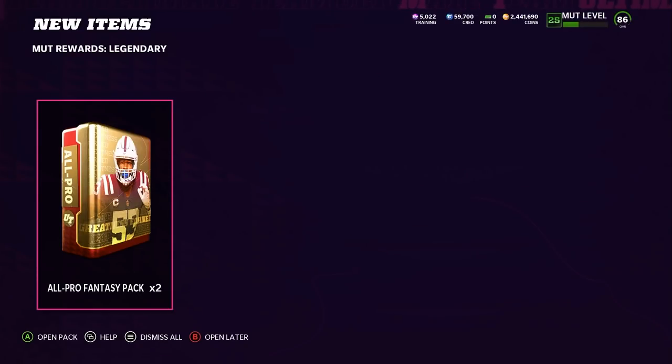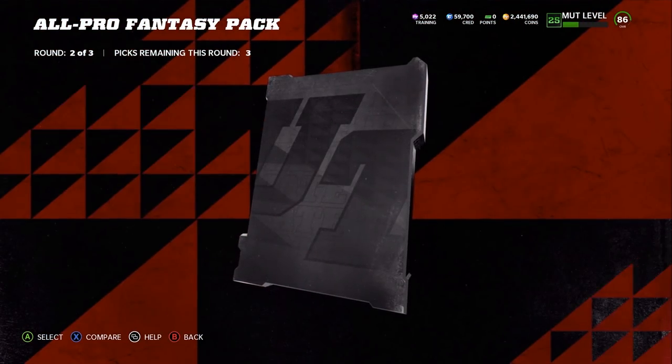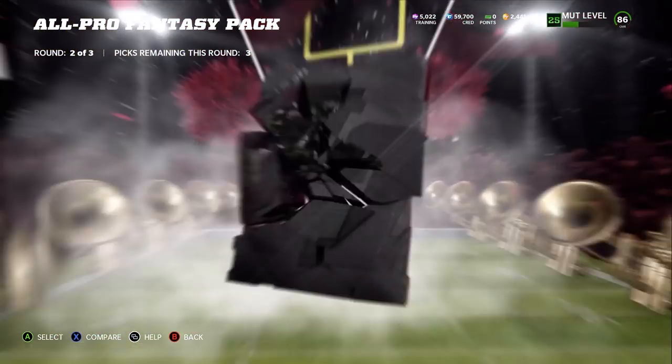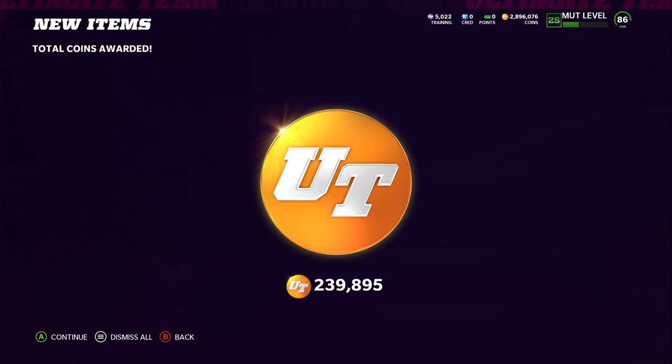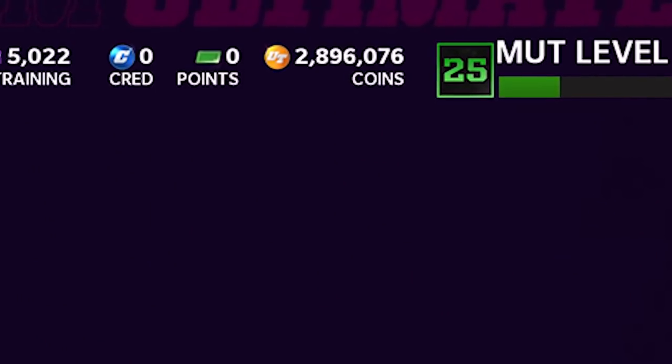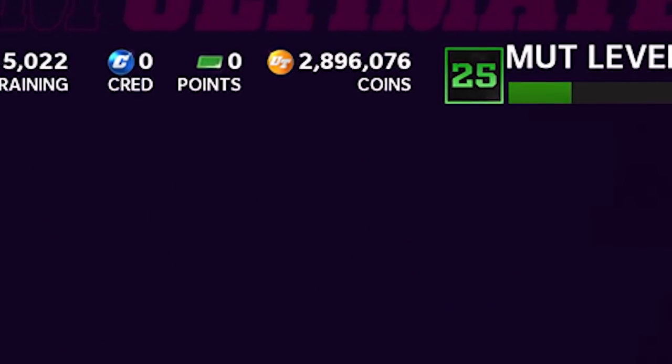We also get our MUT rewards for the month of January — two all-pro packs. We don't pull anything crazy, but some decent cards from it, enough to continue getting our coins up as we post those to the auction house and sell them over the weekend. Logging on after these cards sell, we're at about the 3 million coin mark, about 2.9.